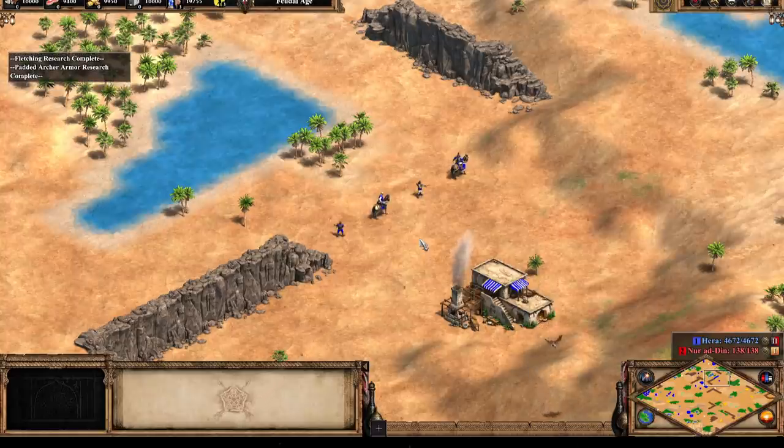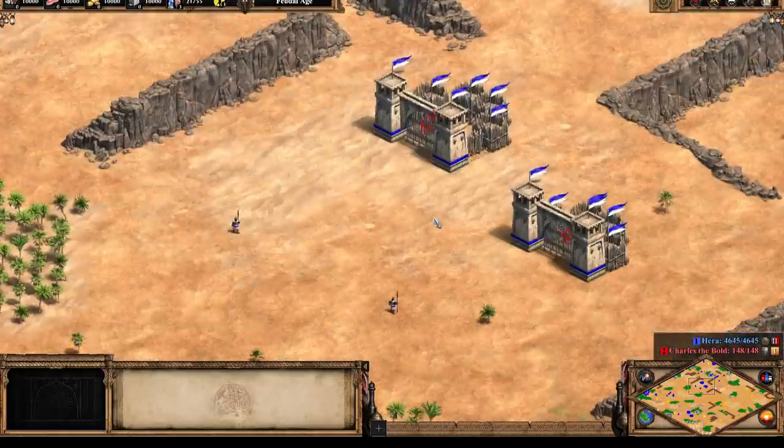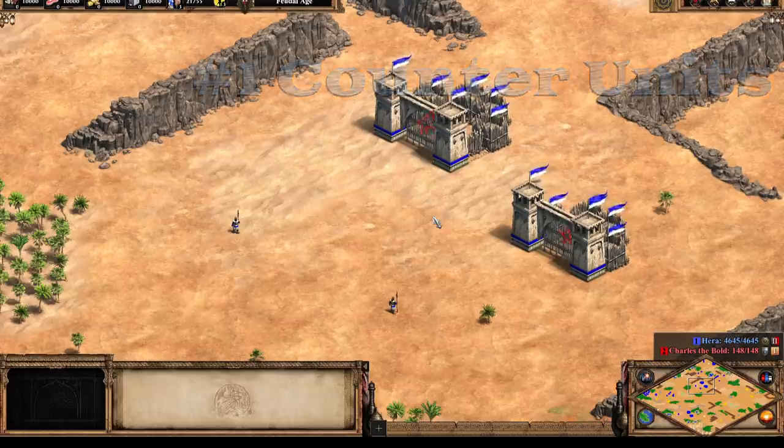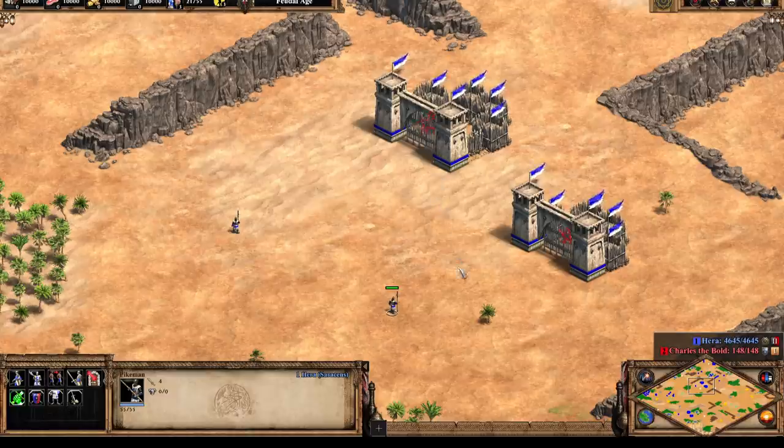There are some hidden multipliers at work with certain units in particular situations. This creates what are called counter units — if a unit has bonus damage against another specific unit, we say it counters that unit. It might sound confusing but it's really quite simple in practice. Let's look at the pikeman versus a cavalry unit as an example, and then I'll give you one more counter unit example.